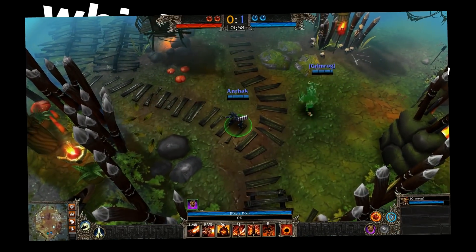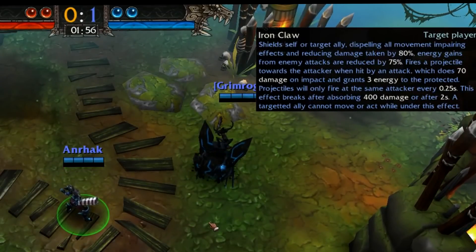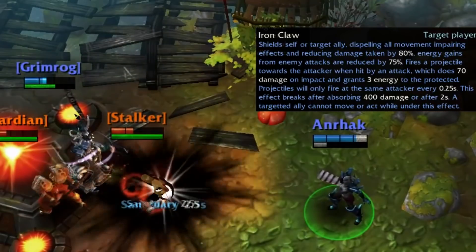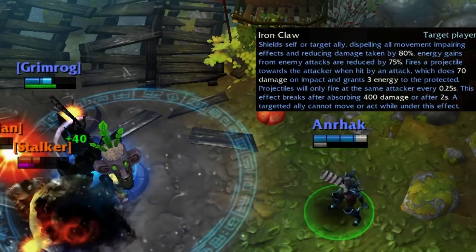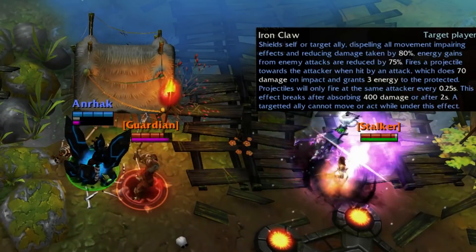The E ability has an EX that channels a healing beam that rapidly heals one target. Her R ability, which doesn't cost energy in this game, is Iron Claw — it encases herself or an ally in iron, removing all move speed debuffs and drastically reduces damage taken. If an enemy hits the Iron Claw, the hit character will gain energy and shoot a low damage projectile at the attacker.